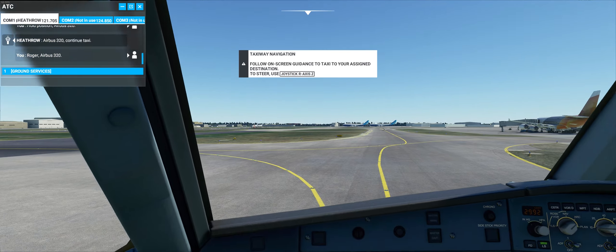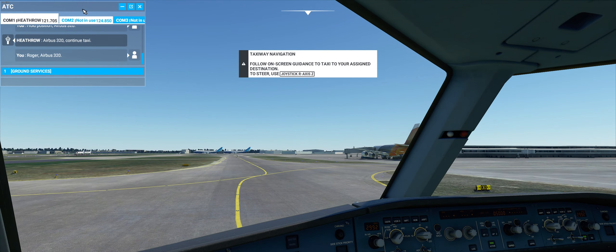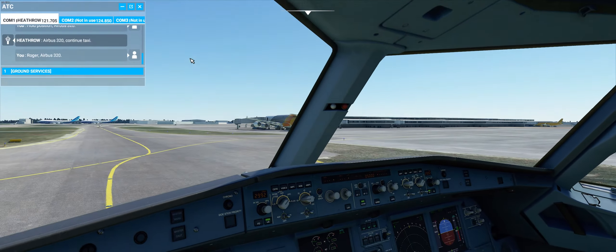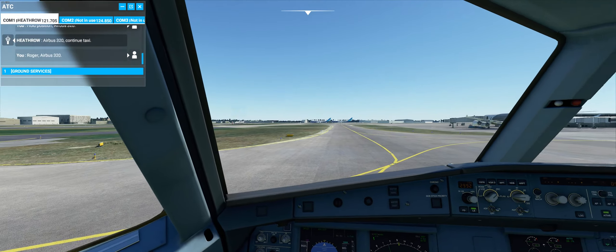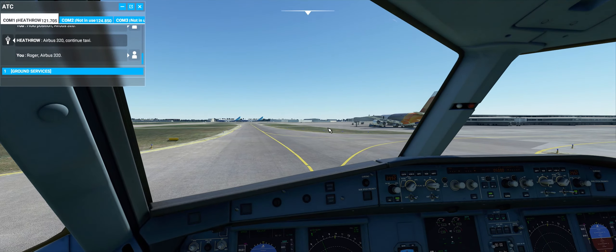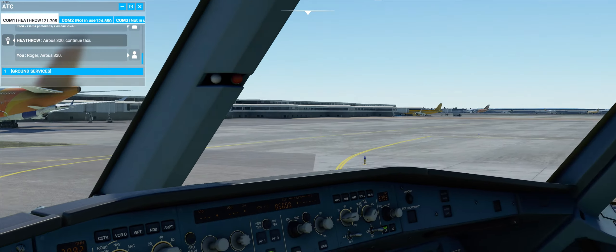I need to learn how to taxi and how to understand radio communication from the tower. That would be really cool — to communicate with the tower and do this all by yourself. But I think we're getting there, just no on-screen guidance.